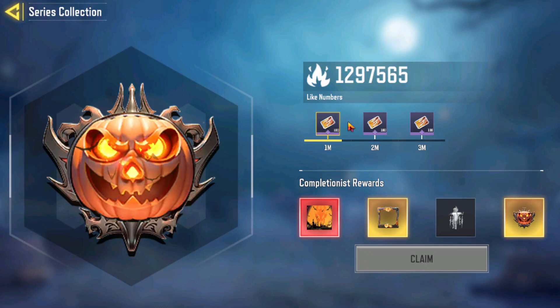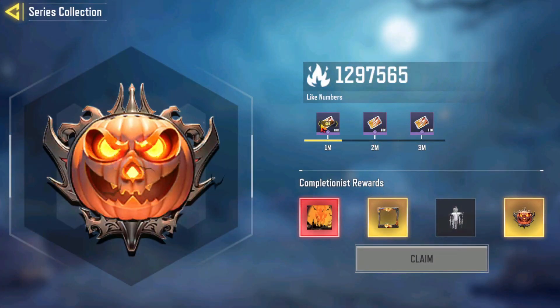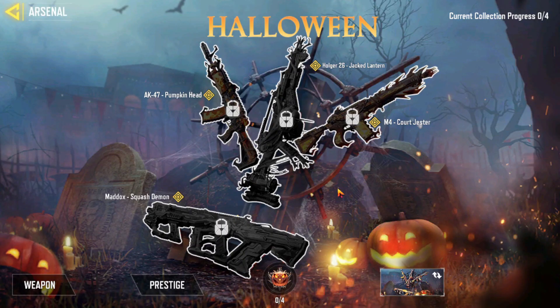After clicking that you will be a member of this Halloween series. So if you reach three million likes, you will get some kind of 100 tokens of the Halloween series — just like I got it now. After taking that token you can get some legendary things. Let me show you, there are some legendary chances here.